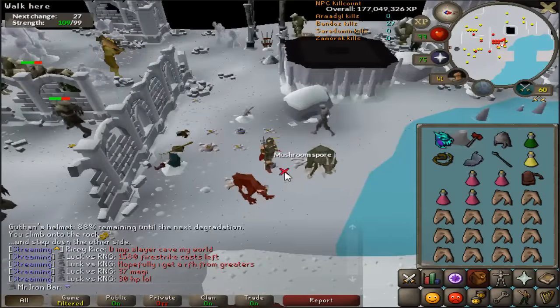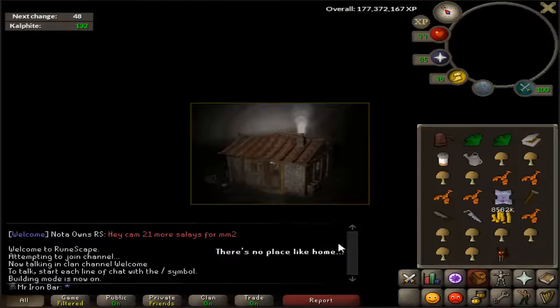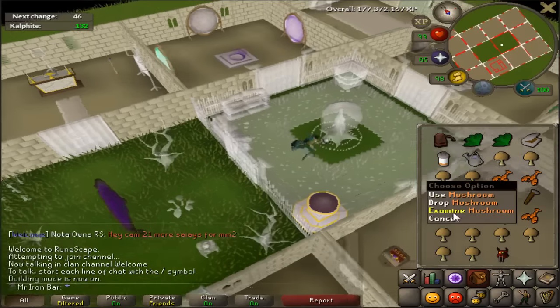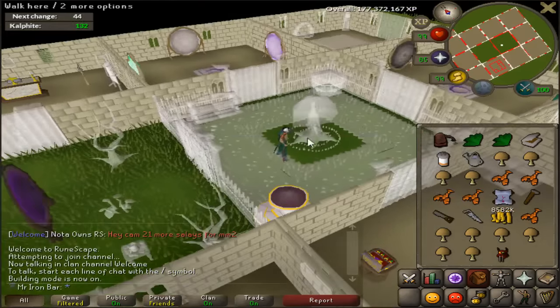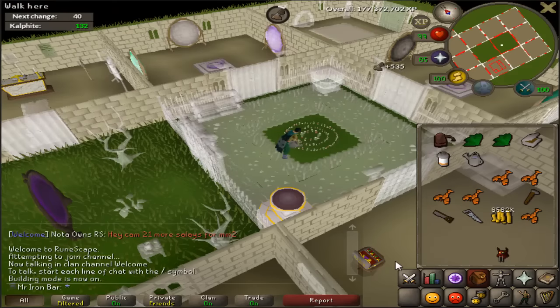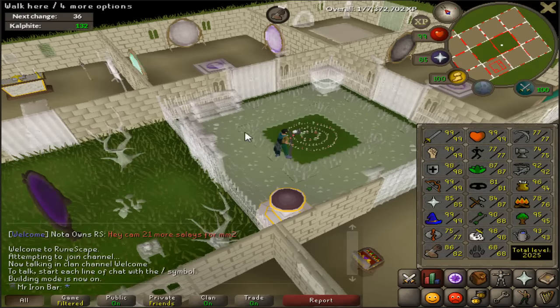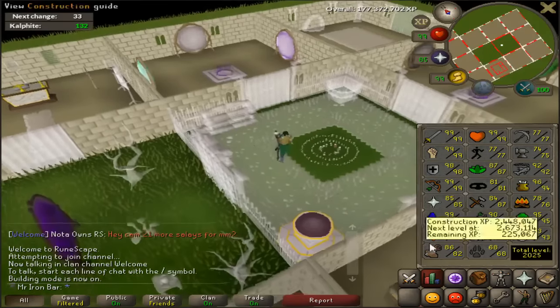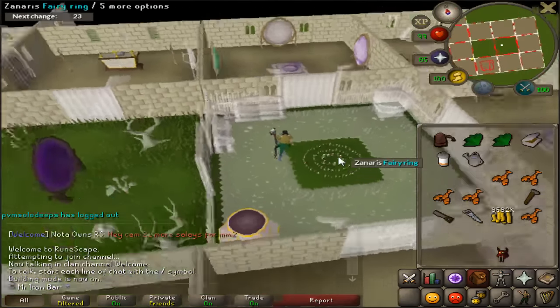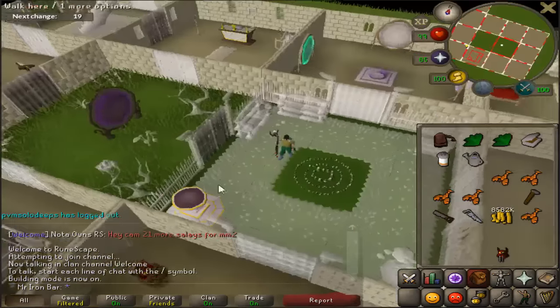Oh my goodness guys, I got my final mushroom spore that I need to make the fairy ring. I grew the mushroom spore and collected the mushroom, so now I have enough to make the fairy ring. I could not use the crystal saw to make this one because if it's not something you normally make with the saw, you don't get the boost. The spicy stew boost worked easily, and the tea in your POH works too, but I don't have that built yet.